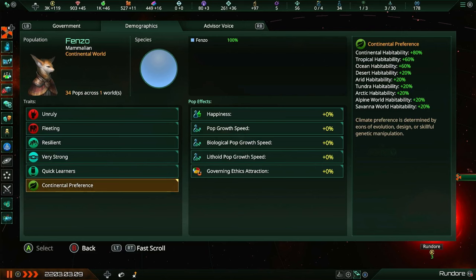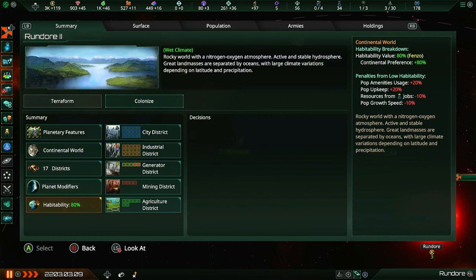It means that we are going to have 80% continental habitability. We will also get 60% habitability for the other two types of wet worlds, so we are 60% on both ocean and tropical. And pretty much 20% across the board on everything else. So that kind of makes you wonder - what are the benefits of higher habitability, and what are the punishments for lower habitability?